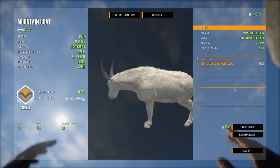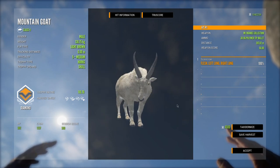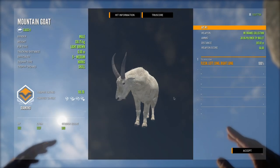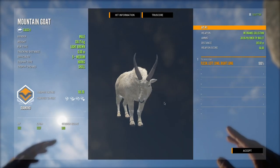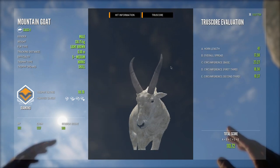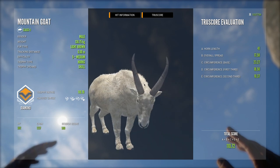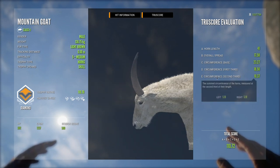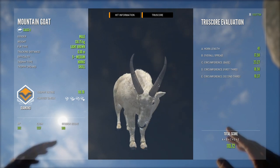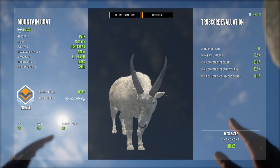I think our personal best is around 111, so it's not our biggest mountain goat ever killed, but it is the first diamond mountain goat in our Spring Creek Manor lodge, which is really nice. Let's look at the true score — not too bad, definitely a nice one. It's very symmetrical too — the horns pretty much line up perfectly. That is a beautiful goat.